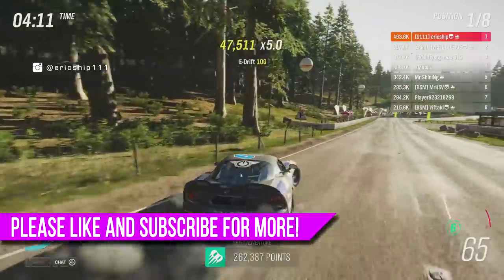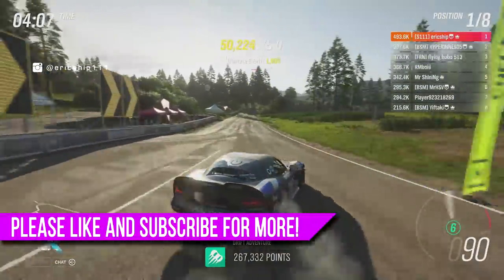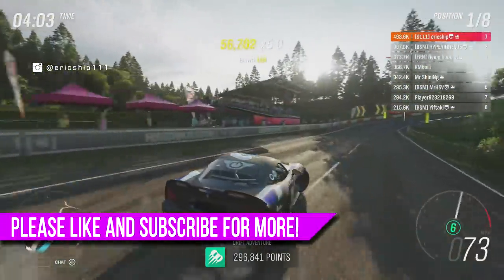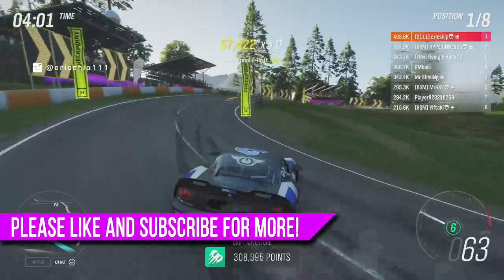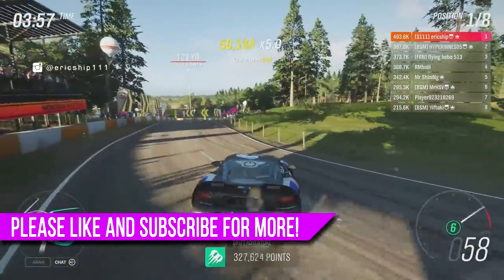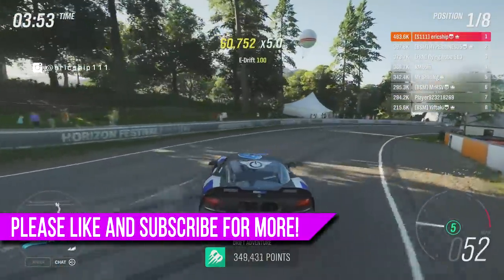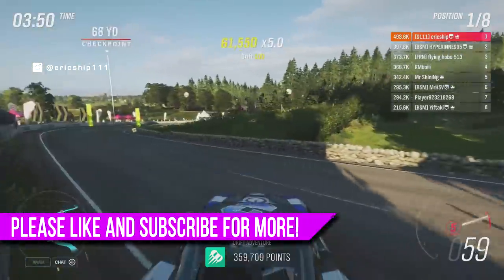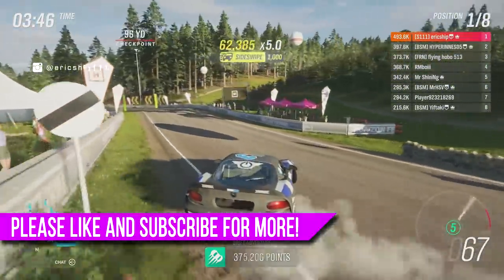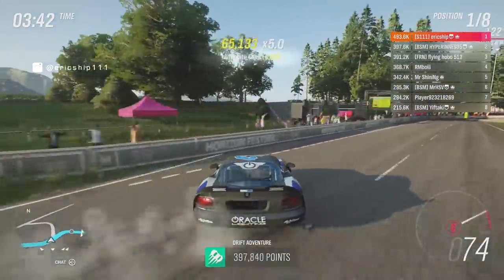So there we have it — eight brand new hidden secrets, Easter eggs, and glitches you didn't know about in Forza Horizon 4. If you enjoyed this video, please smash the thumbs up button — that would really help me out. Remember to send in those suggestions; I do read all of your messages, and from the bottom of my heart, thank you. If you'd like to see more Forza Horizon 4 content, click the subscribe button with notifications turned on, and I hope to see you guys in the next video. Peace.